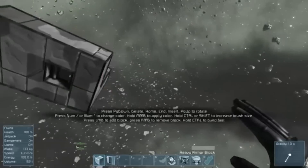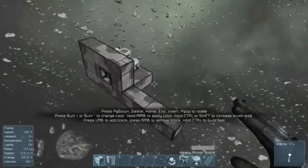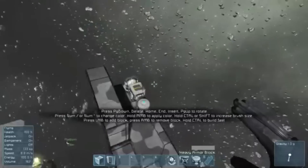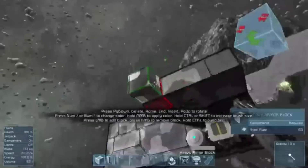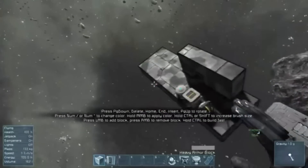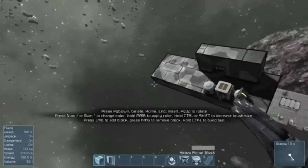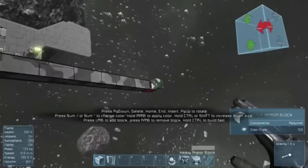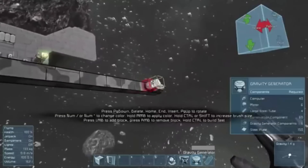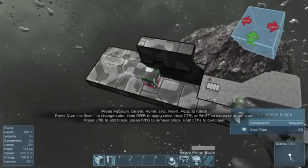So this is the first episode of me trying to build the spaceship Normandy. I noticed the music in the background - I borrowed it from Mass Effect 1, from the menu before you press start game. It is kind of a soothing music so I hope it will make the video more pleasant to watch, since it is going to take some time building the spaceship Normandy.